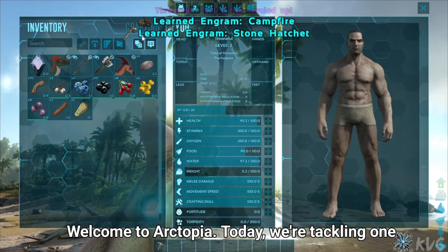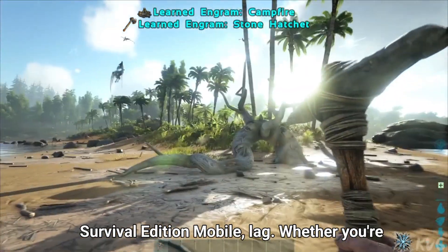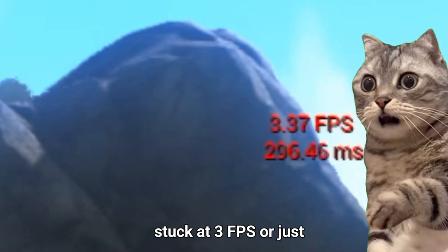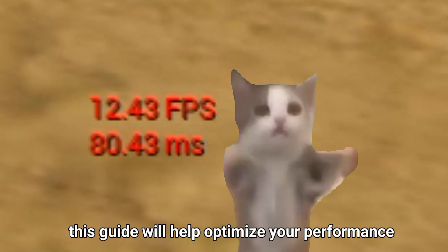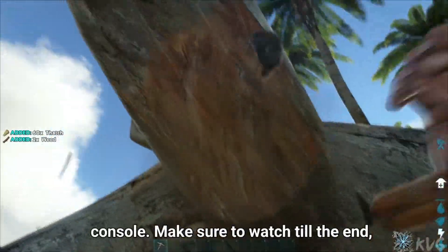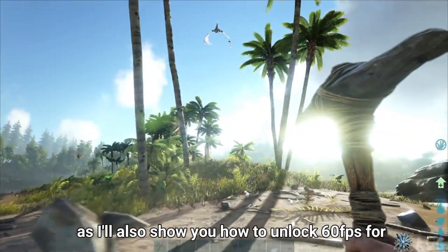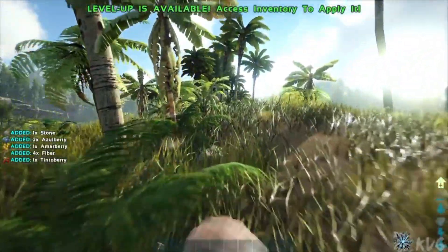Welcome to Arctopia. Today we're tackling one of the most annoying issues in ARK: Ultimate Survival Edition Mobile — LAG. Whether you're stuck at 3 FPS or just want smoother gameplay, this guide will help optimize your performance. We'll cover everything from tweaking the basic settings to advanced methods using the God Console. Make sure to watch till the end, as I'll also show you how to unlock 60 FPS for those with powerful devices.